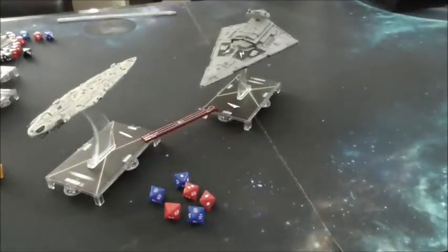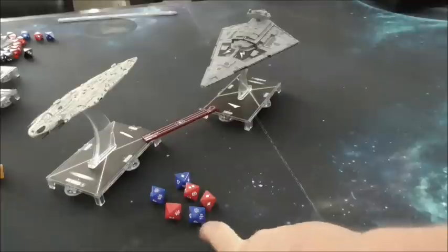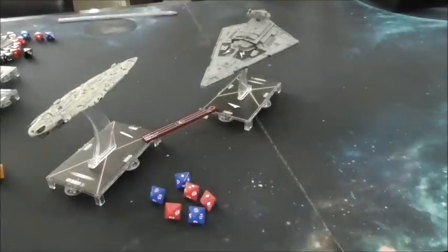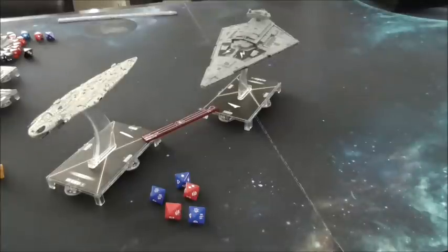A more niche example: keep brace brackets in mind with objective powers like Precision Strike. In this scenario, the MC-80 has rolled its side arc to the front arc of the ISD. I've gotten two crits on two of the blues, one damage, another damage, and a double damage for a total of six. A lot of players will leave this as is, not keeping the brace bracket in mind. But five damage braces down to three just the same as six does, so it's better to spend one die with the power from Precision Strike, score the points, and potentially score a nasty crit.